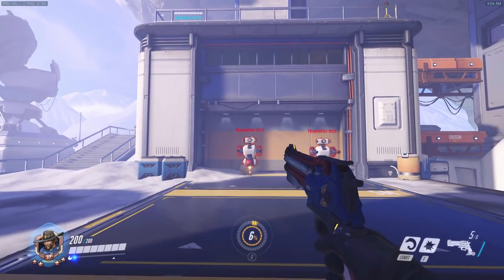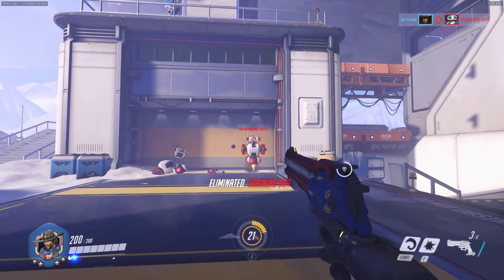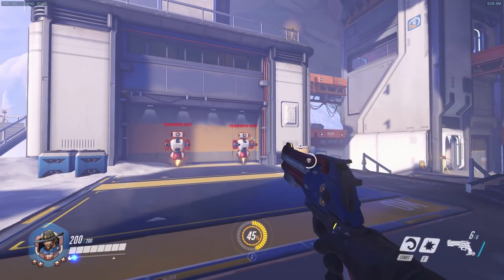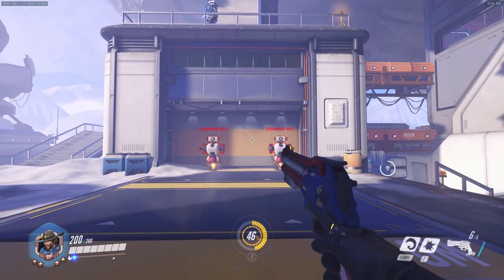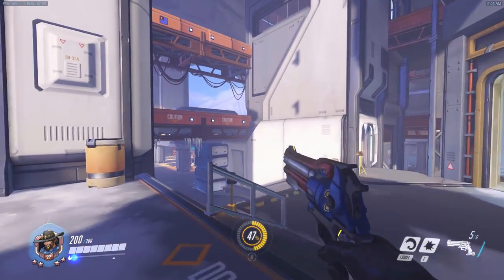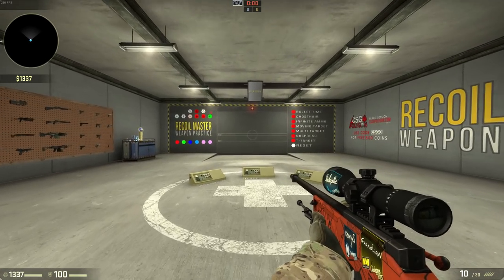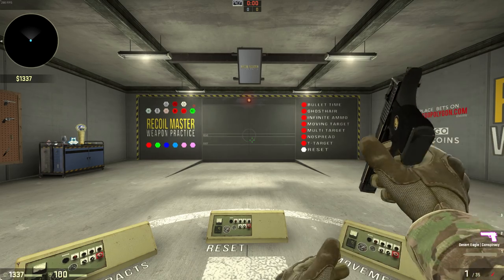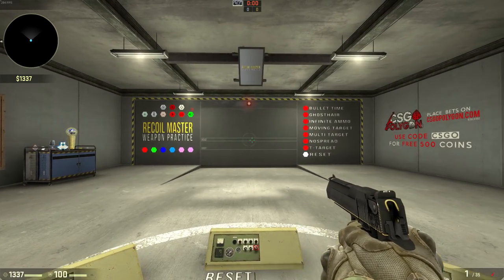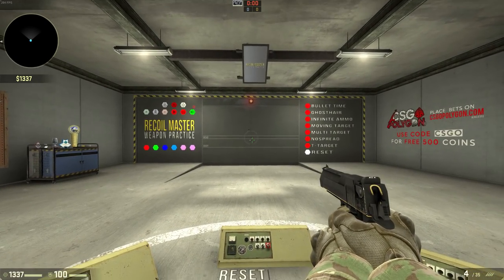Basically, you click the button and recoil happens, but the game automatically centers you back into the screen every time. However, because there are a lot of players from other games that have recoil control, Blizzard has made it so that you can control McCree's recoil if you choose to. For today's example, we're using CS:GO and the Deagle. The Desert Eagle isn't exactly like McCree's gun, but it's a little bit similar in that when you shoot, generally the second shot goes up.